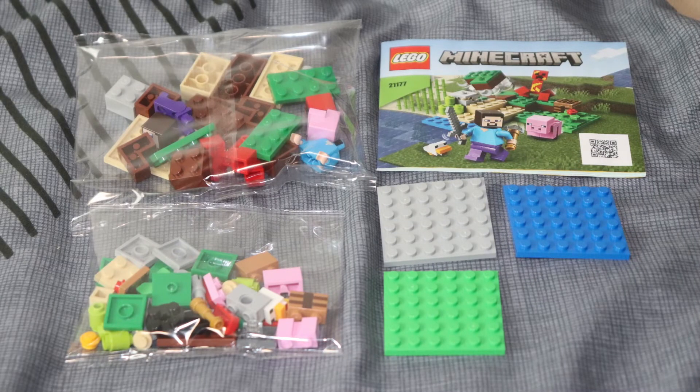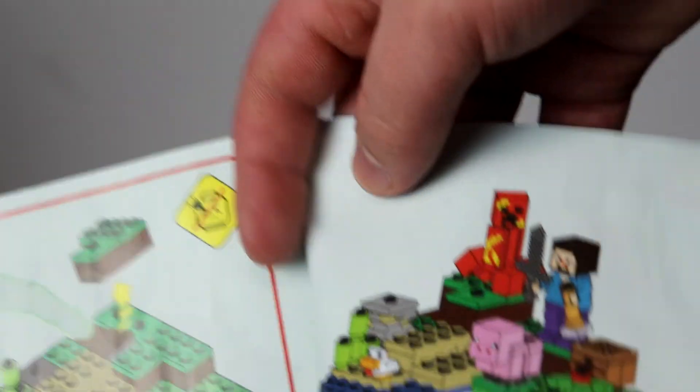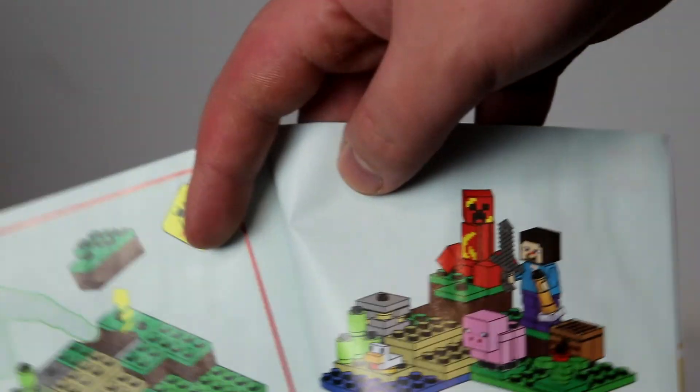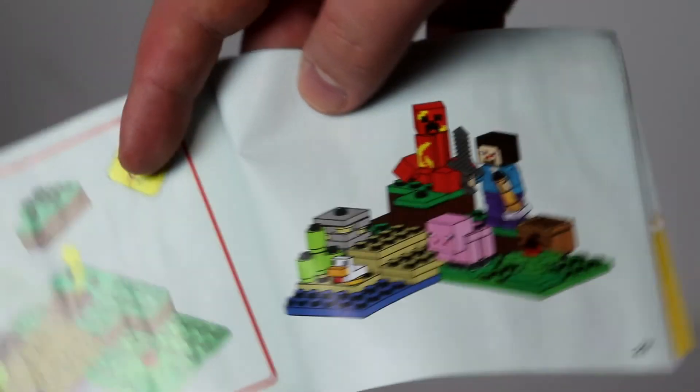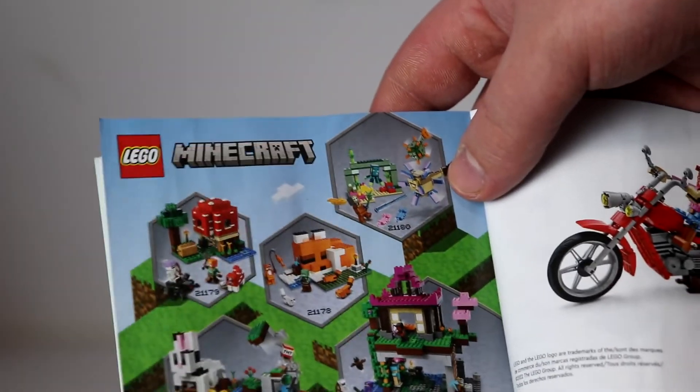Now let's take a look at the instruction booklet first and then the minifigures. By the way, this set comes with an instruction booklet and it has two pages of ads for record-building instruction apps, which pre-types how to begin new builds. We covered some picture builds and video game builds as well. And here we have the final page of the build of the Creeper Ambush at page 27. This set has two ads which include ads for LEGO Minecraft 2022.